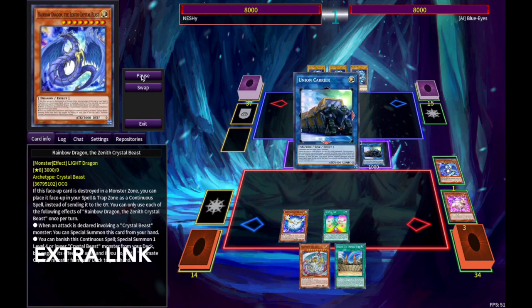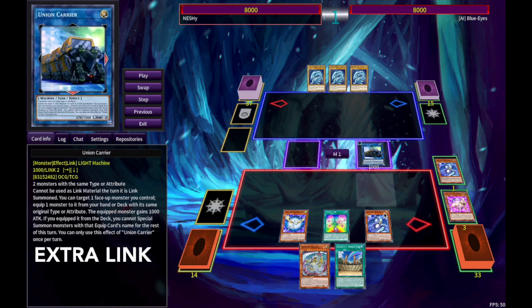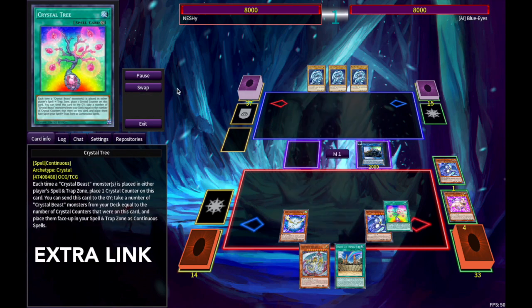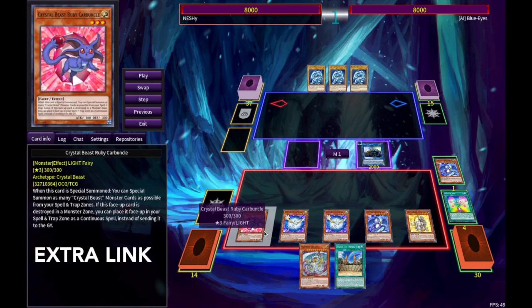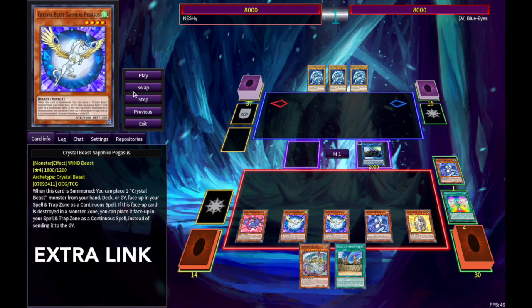We're going to link these two into Union Carrier. Union Carrier is going to equip a Crystal Beast from deck — this happens to be Light. You could also equip Carbuncle to Union Carrier, and that'll give us another Crystal Fruit on our Crystal Tree. Now that it has three fruits, we can fill up our back row with a Ruby, Pegasus, and Tiger. Look at that — we have five in our back row.